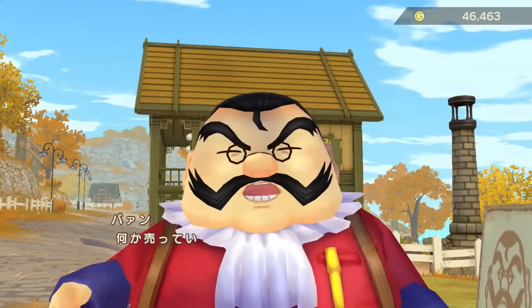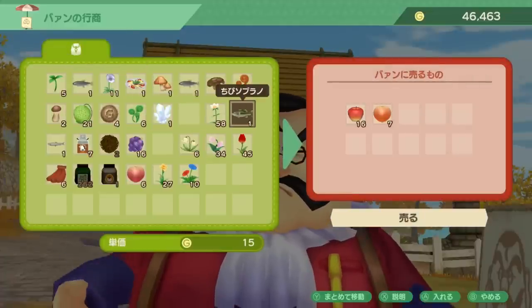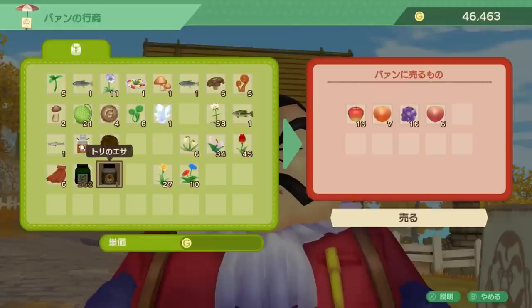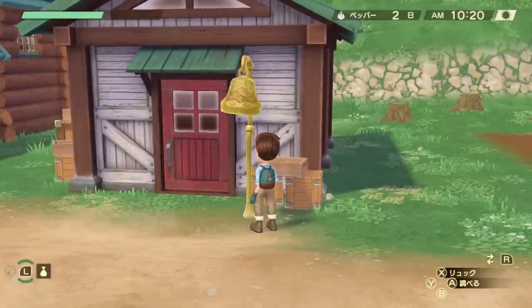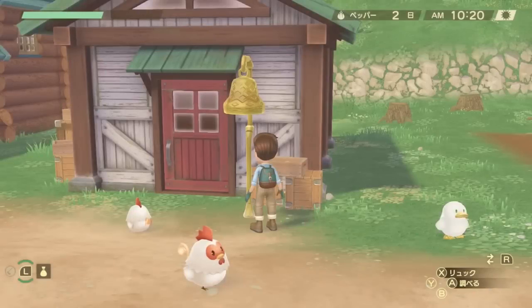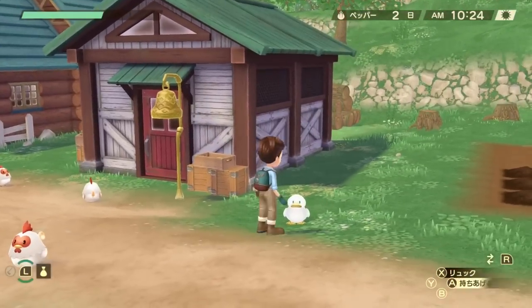Also, now when you sell items to Van, such as those flowers you forage, you can sell 10 different items at once rather than one at a time, which makes things a lot faster as well. There's also now a bell for the chicken coop — there was only one for the barn in the original game — so it's a lot easier to bring all of your chickens and ducks outside and inside in an instant.